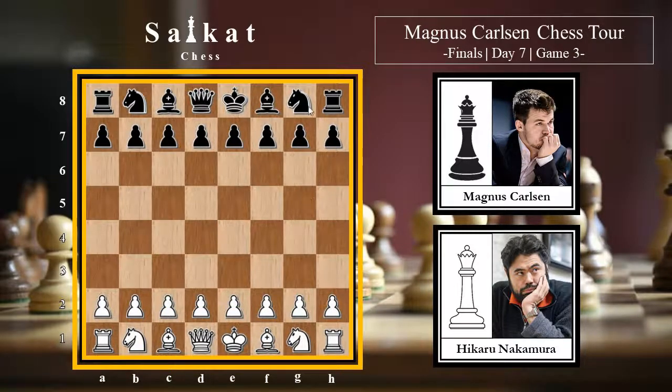Hikaru is playing with the white pieces, Magnus with the black pieces. Hikaru started with the anti-Berlin system but went super aggressive, going all out to checkmate the black king. Without further delay, let's see what happened - the game was obviously very exciting. Hikaru begins with e4.